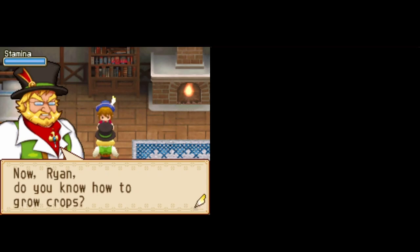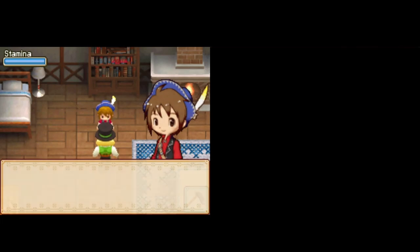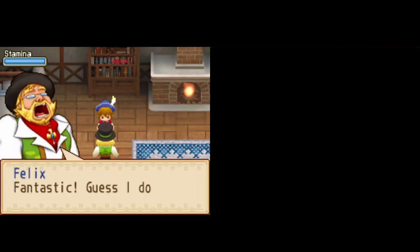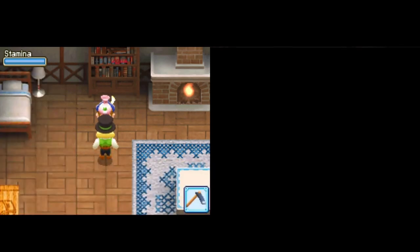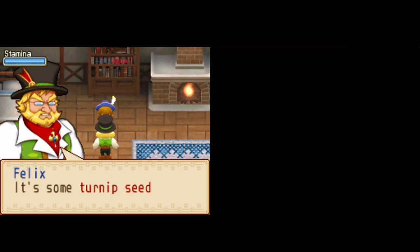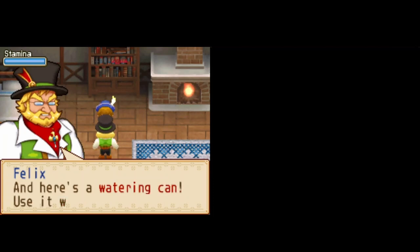Now, Ryan, do you know how to grow crops? Yes. Fantastic. Yes, I don't have to tell you anything. I have some things to give you, then. Here are some turnip seeds — a classic spring crop. And here's a watering can. Use it well.